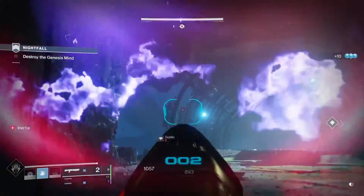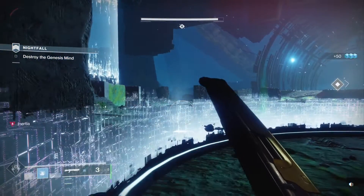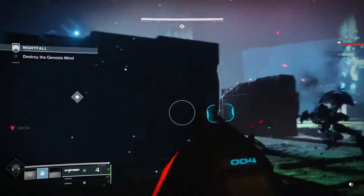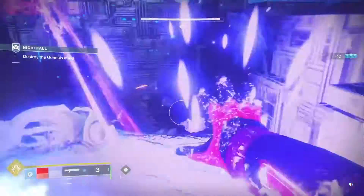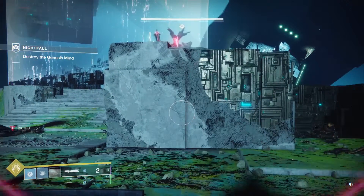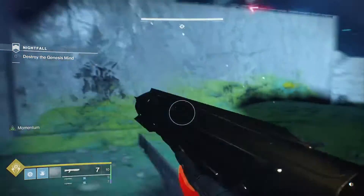Now we have to collect the plates — this is actually the easy part of the whole nightfall because with three shotguns the trash mobs are no problem. The most important thing is avoiding his sniper shots; standing where I am here, he can't snipe me, though watch out for his purple blast. On that plate I like to kill the Goblins before stepping on it. Since we've done so much damage, the boss is going to immediately teleport — we could possibly kill him right there but the timing is tight.